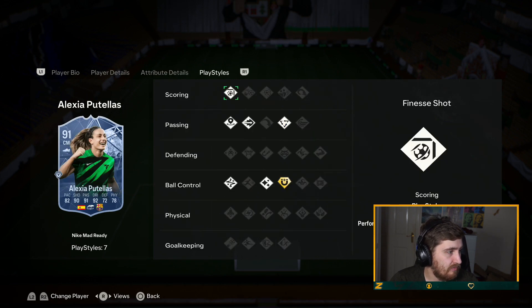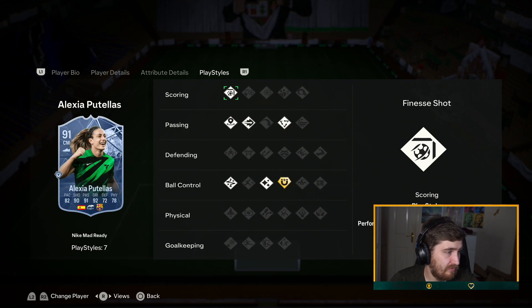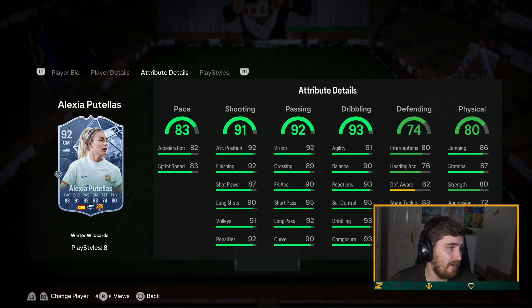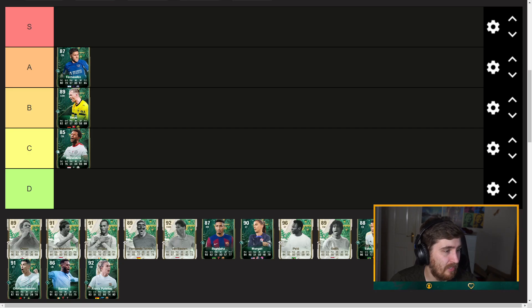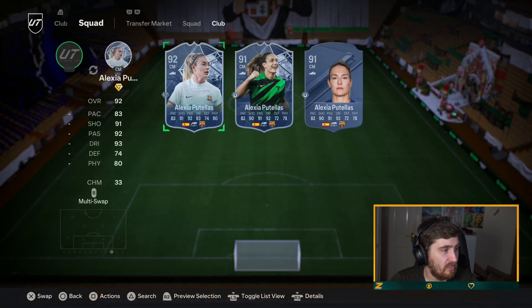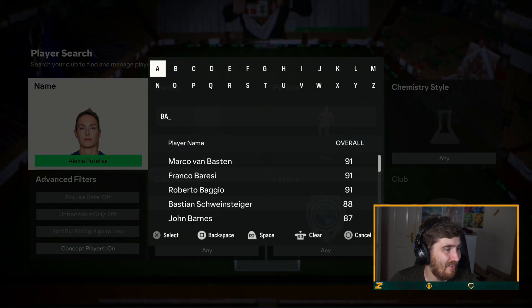Pedri — plus five again, so two defending, two physical, one plus on everything else. Play styles: they swapped her play style plus for first touch and Tiki Taka — probably an upgrade. They've also given her Power Shot. Pedri was already one of the best cards in the game, I don't think you'll notice much difference. On the attribute and play style side there's a slight difference, the card is a bit better, but I won't personally be too bothered to upgrade her.